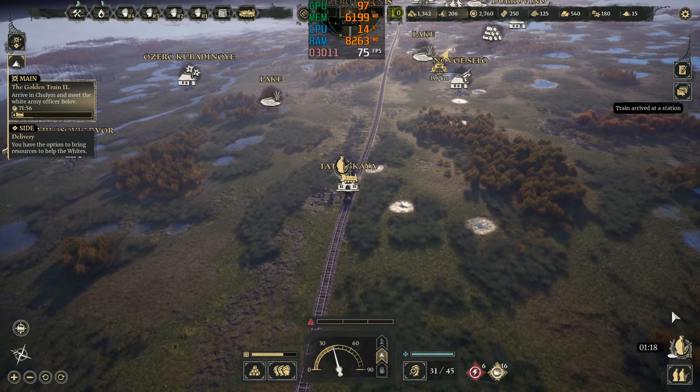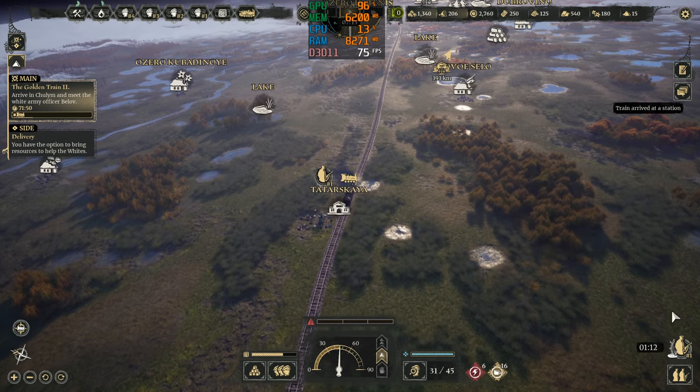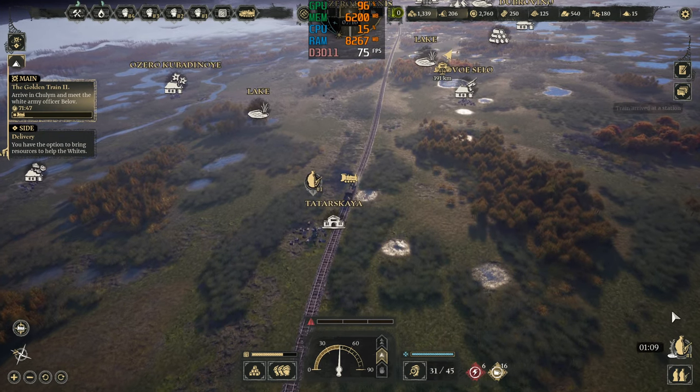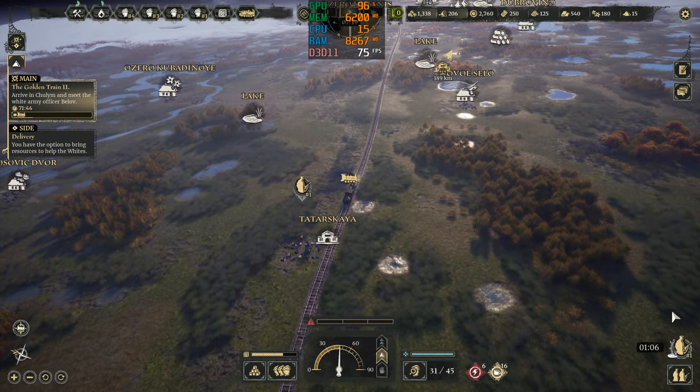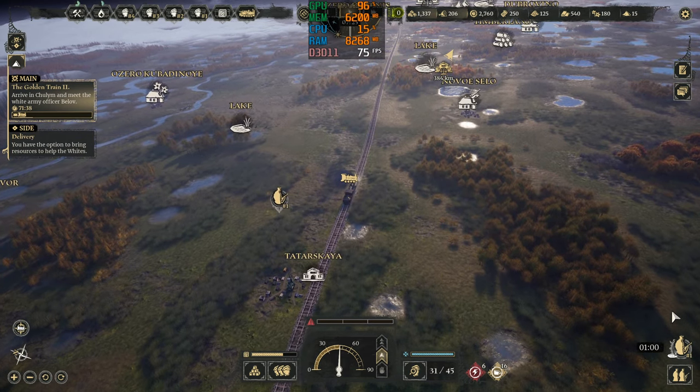Last Train Home is a strategic game that came out in November 2023. It has decent hardware requirements and has already been patched several times since release. In this video I will have a look at the performance of the three provided graphics presets.